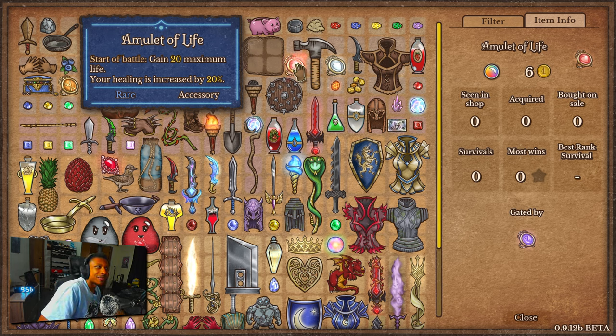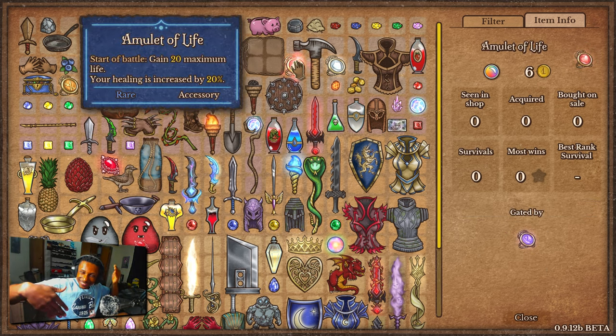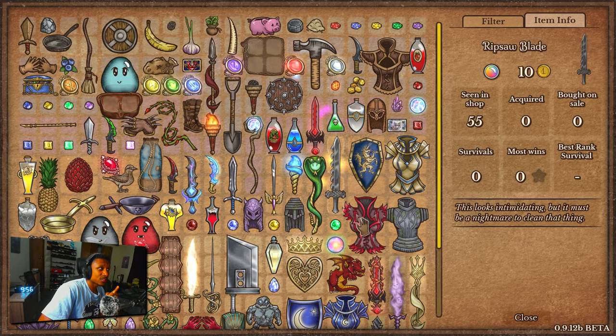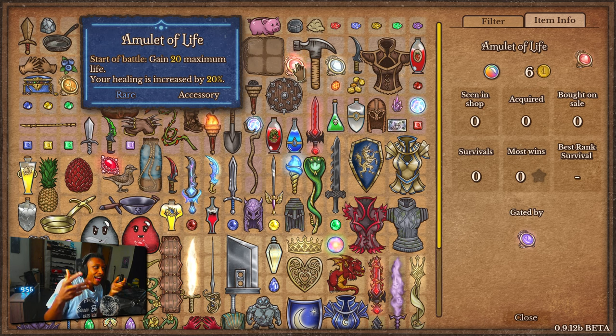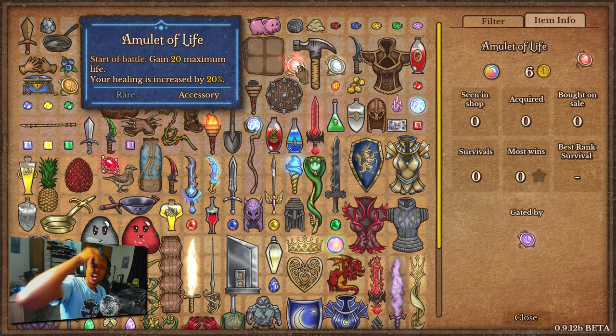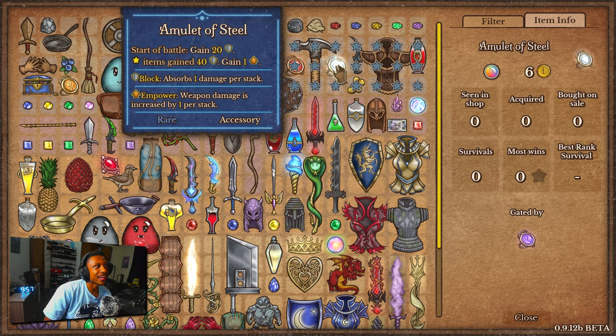The Amulet of Life gives you 20 maximum life and your healing is increased by 20%. This is going to go crazy on reapers — especially with the nocturnal lock lifter setup where you already have increased health plus vampirism. Slap this on and you get an easy 20% more. And if you can stack this — like get five of them for 100% amplified healing — that's insane. I'm pretty sure you probably can stack these, I gotta test it out and see.